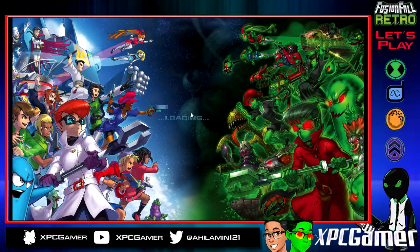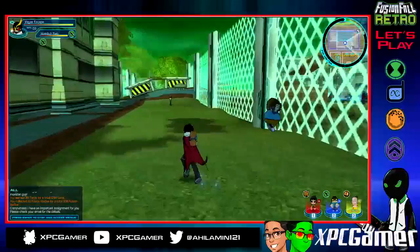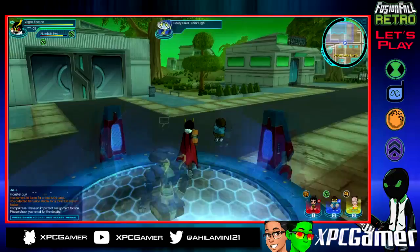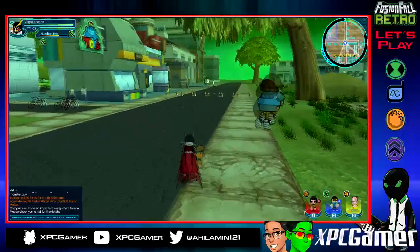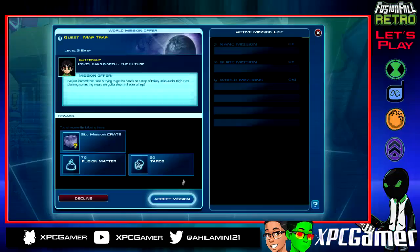I'm pretty sure Buttercup has a few missions and Number Five has a few missions for me to do, so we're gonna head outside and see. We need to make our way out of this infected zone. I had a lot of trouble getting out the first time. In my original playthrough on Sunday with Prissy, V, and Zenpok, I was struggling for like 10 minutes to get out because I took a right instead of a left, which really sucked. But it is what it is.